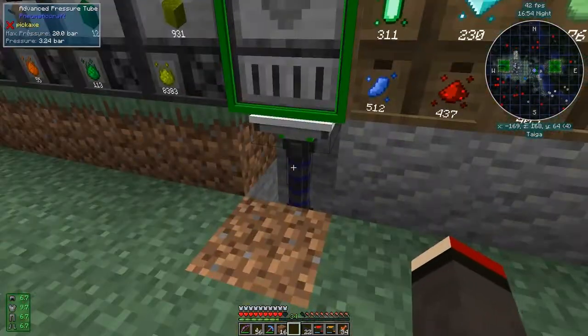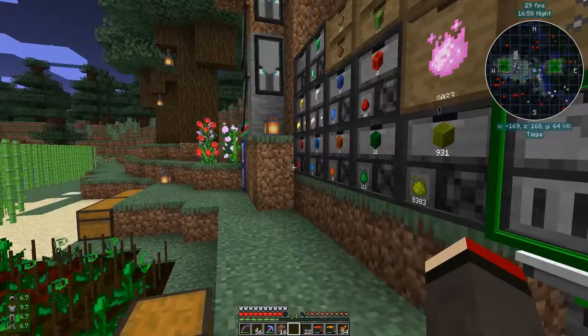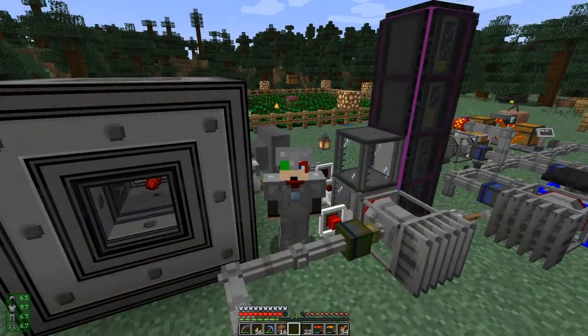For long distances, advanced pressure pipes and pressure tubes are much better. So that's it for this episode — I do hope you've enjoyed it. We covered quite a bit actually: the sentry turret in the top right, the advanced PCB on the regulator valve, and of course the redstone modules. Until next time I wish you all the best — bye for now.